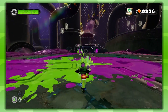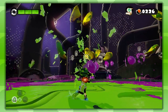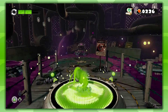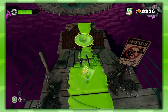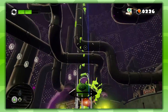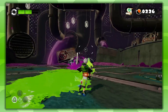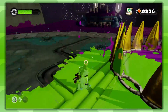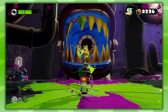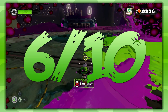Last but certainly not least, the Octomaw is actually a pretty creative boss. All of the bosses from Splatoon are pretty creative because they all have ridiculous ways of defeating them. Having to break its teeth and then throwing a bomb into the boss's mouth and then covering it in ink is a pretty odd way of beating it — but this boss does come from Splatoon, after all. So with all that in mind, my score for the Ravenous Octomaw is a 6 out of 10.